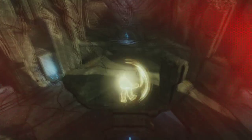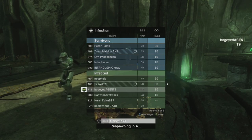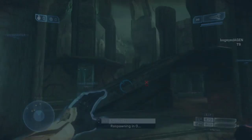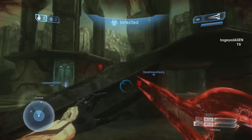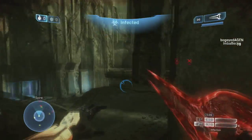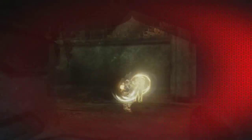Something else I've noticed is that sword strikes are actually significantly quicker than they are in normal gameplay. This is really helpful for the Infected because it allows them to get several quick kills. If there's a clump of survivors, you can jump in and swipe them three or four times in very quick succession, which is really effective.